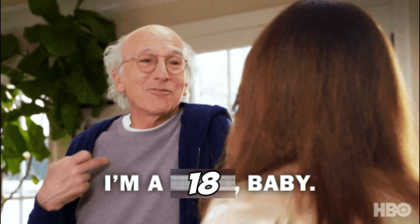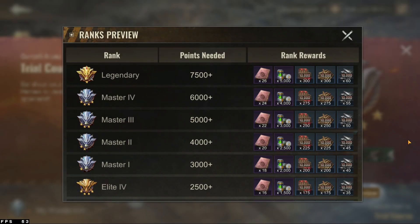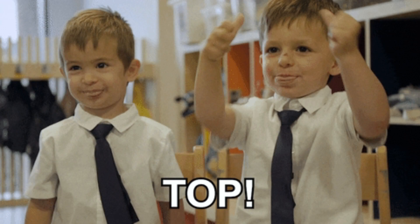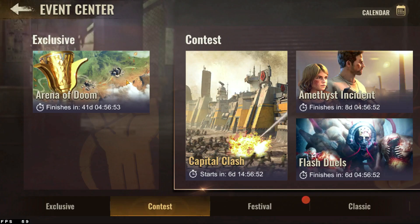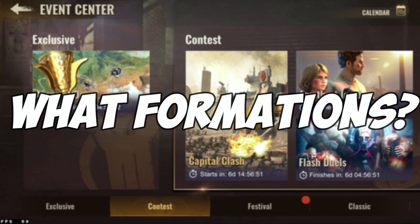Ranking is based on a point system. Every chief starts at rookie 1 and can move up the ranks all the way to legendary. Playing my 10 daily chances got me up to veteran 4, which is about halfway to the top rank, and I beat every enemy. Obtaining ranks offers additional rewards. Whenever this drops in a live environment, I'll make sure to make a video on what formations you should use to increase your chances of winning in this event.